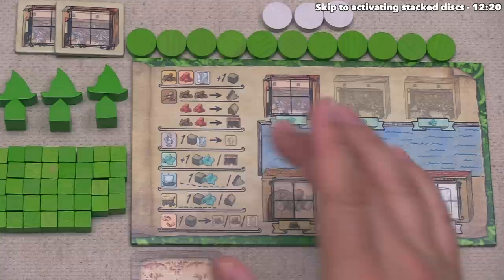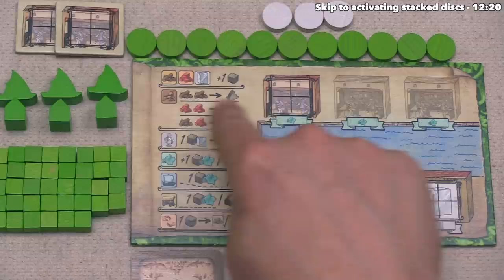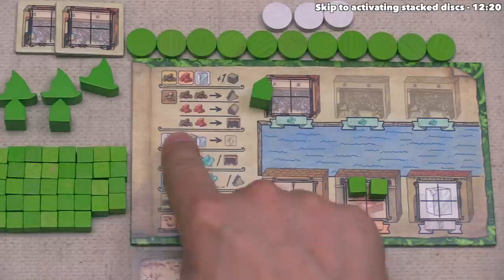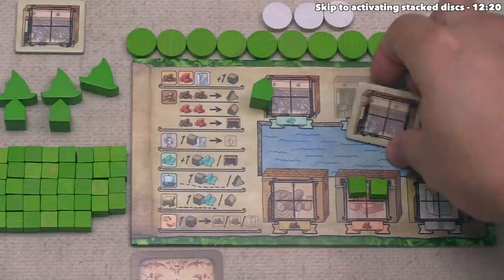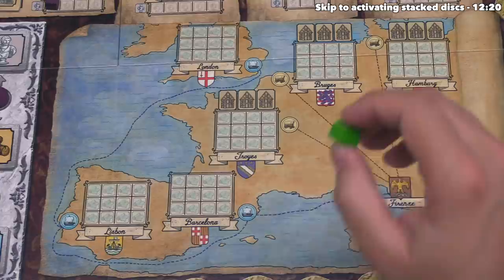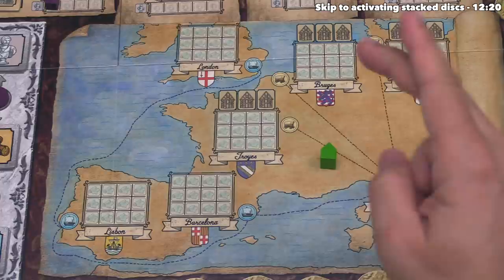On the left-hand side of the player board there's a brief synopsis of all nine actions. For build, the three options are: spend two wood to build a ship which goes into the water; spend two bricks to build a caravan token out onto the board; or spend a wood and a brick to build a cloth warehouse. I just checked - this is actually a trading house, not a caravan. This trading house can be built into any of the three landlocked cities. There are three spots in each city for a trading house, and players cannot have more than one trading house in each city.